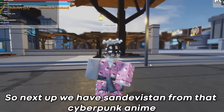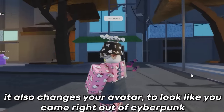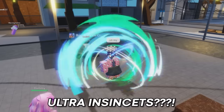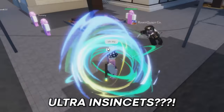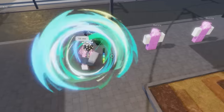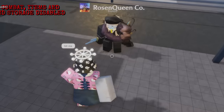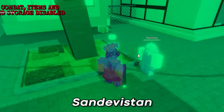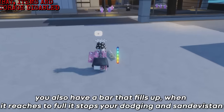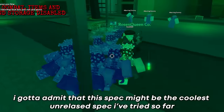Next up we have Sandovistan from that cyberpunk anime. This spec has been cancelled for a while and it has a pose and three different moves. It also changes your avatar to look like you came right out of cyberpunk. The first move is you shooting a missile out of your arm. The second move enables a green aura around your avatar — when you're hit during this aura, it will automatically dodge any attack, and after it runs out you do some crazy dodging moves. The main move does a time stop that stops people around you and speeds you up as well; you can also use moves during it. There's also a bar that fills up, and when it reaches full, it stops your dodging in Sandovistan. I've got to admit that this spec might be the coolest unreleased spec I've tried so far.